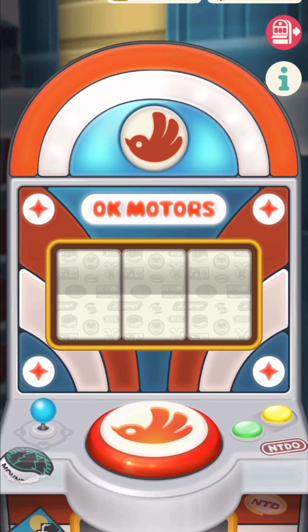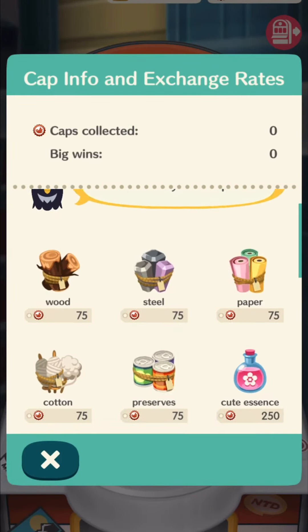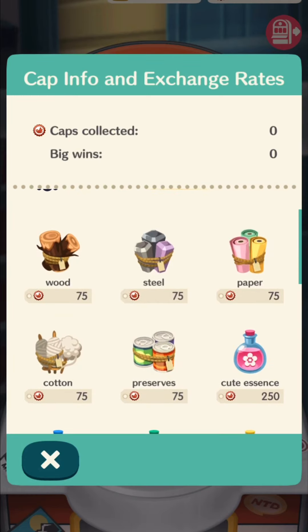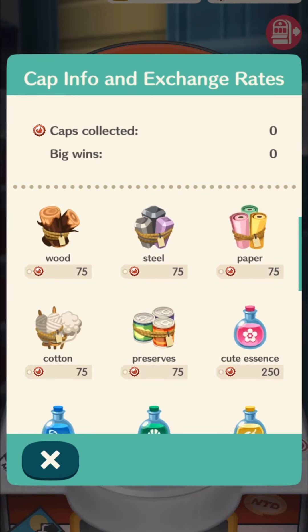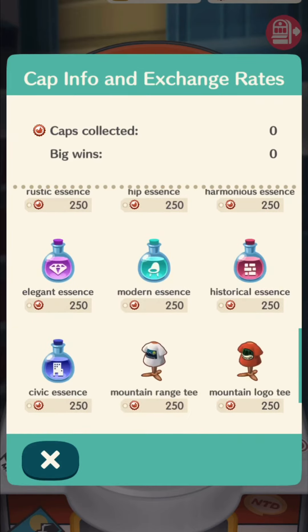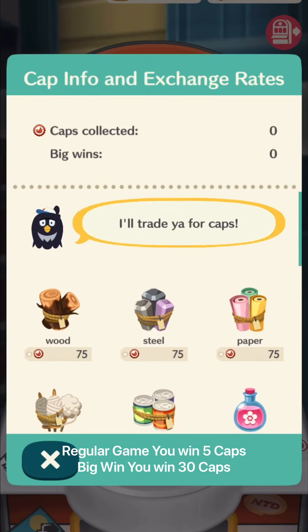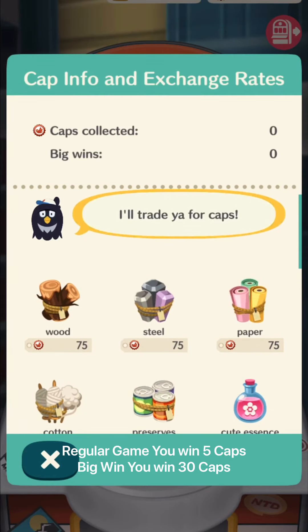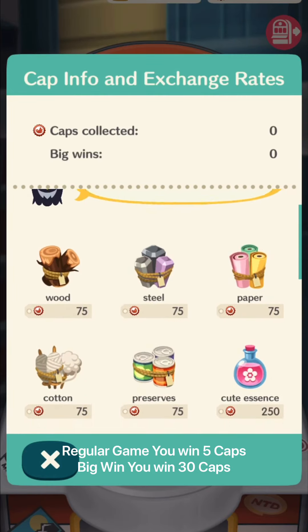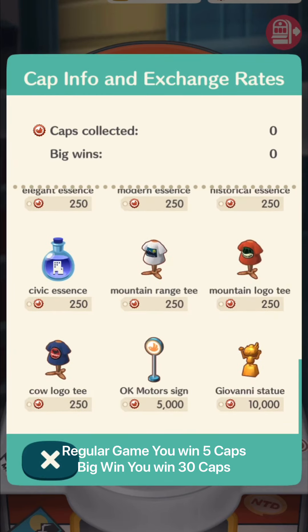The goal here is to get the same animal on these three slots. Here are the prizes, or the things that you could exchange. The minimum price is five cups per game, but if you have the special version you can win up to 30 cups.